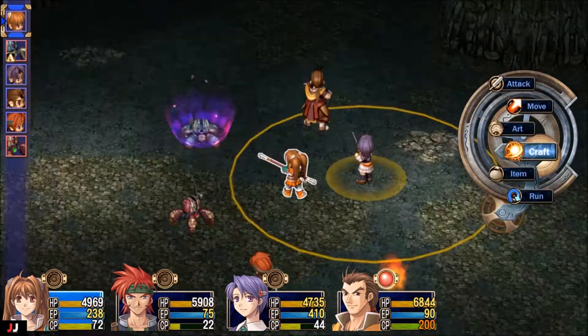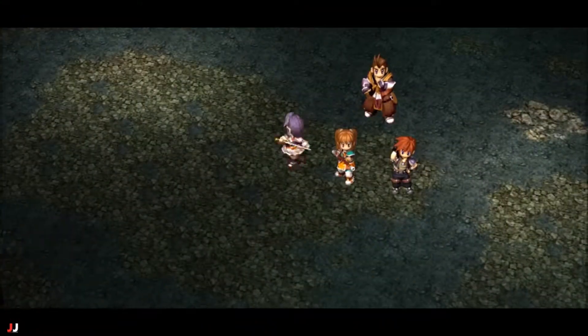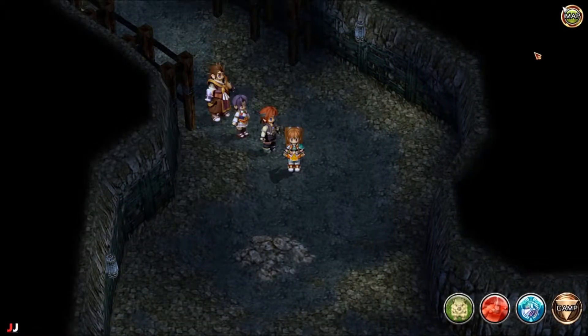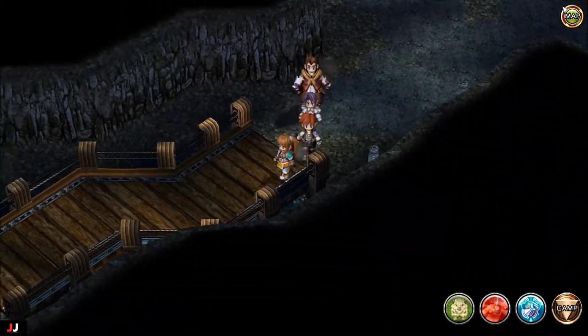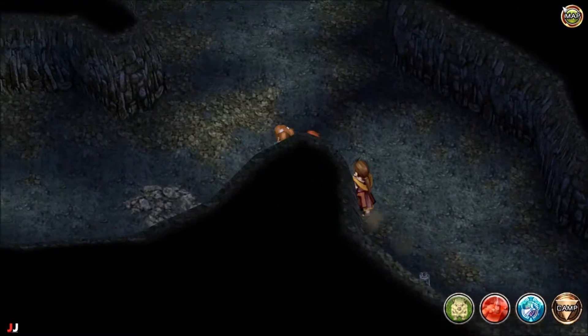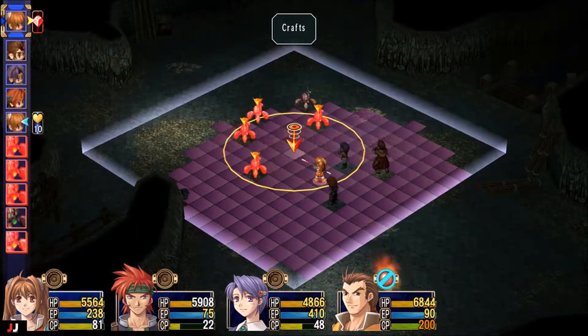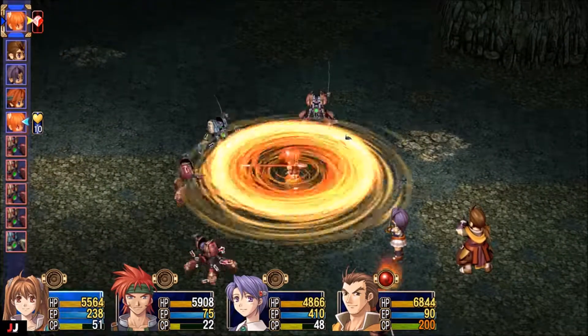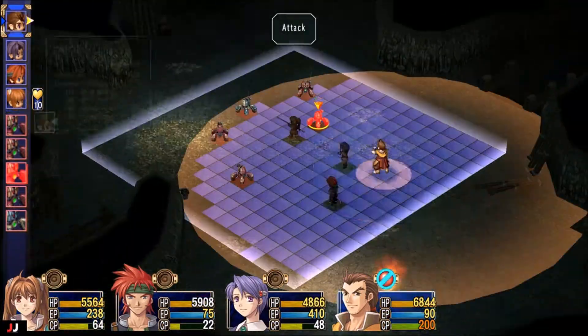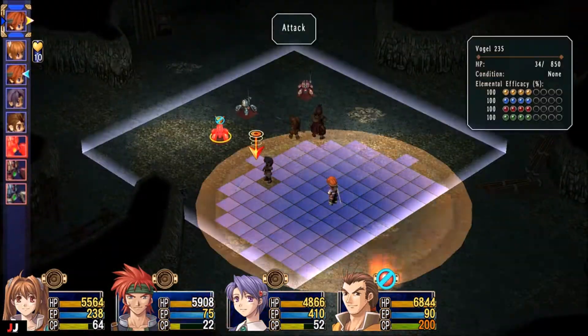I love the fact that Zin has massive movement on him so he can just run across the whole map and hit something. After that one, go across the bridge, then keep going left and you should run into another one — same as before, just kill the monsters, and that's the third pack down.